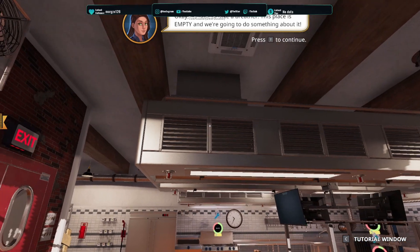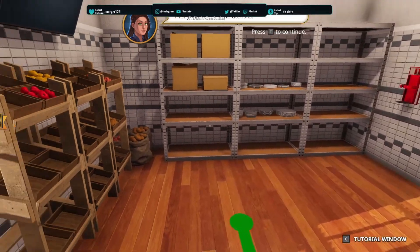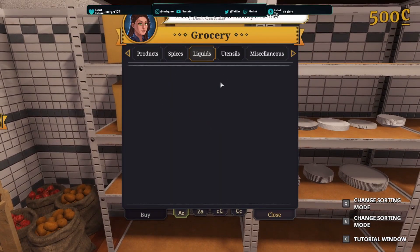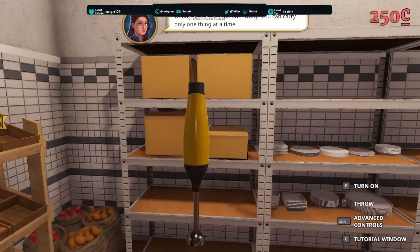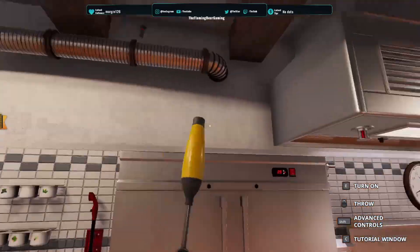No time to waste — this place is empty and I'm about to do something about it. First, we need some utensils. Head to the cardboard boxes, hover over one and press left click for the shop. Go to utensils — we need a blender. Now put the blender away. You can carry only one thing at a time. Where do I put it? Should I put it on the shelf?